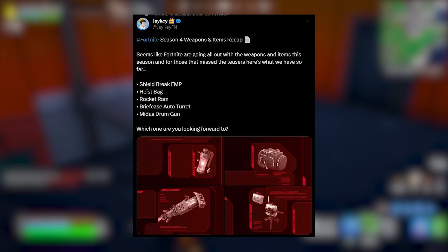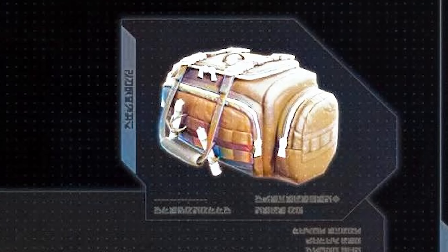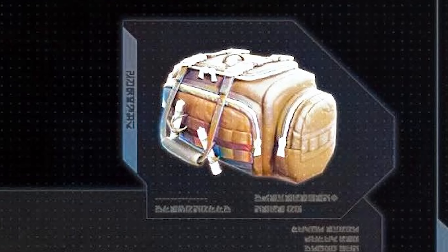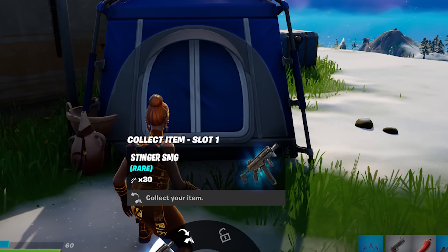Next item is the Heist Bag. A lot of people are speculating this is actually a revamp of the tents we once had. Yes, tents are coming back, but they are now called Heist Bags. A bunch of players are going to be super excited about this because the tents were pretty cool.